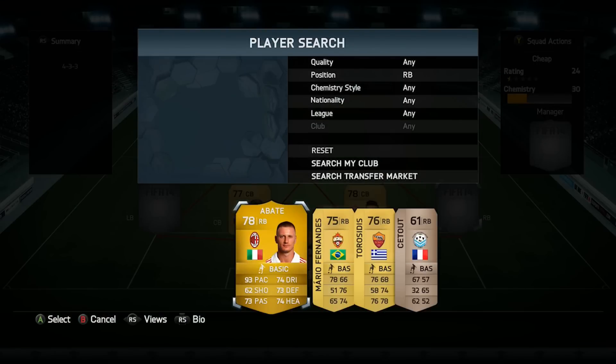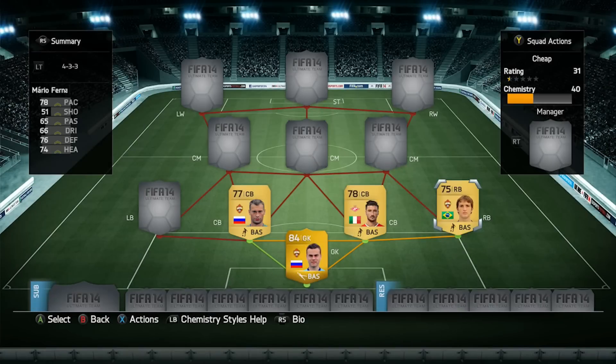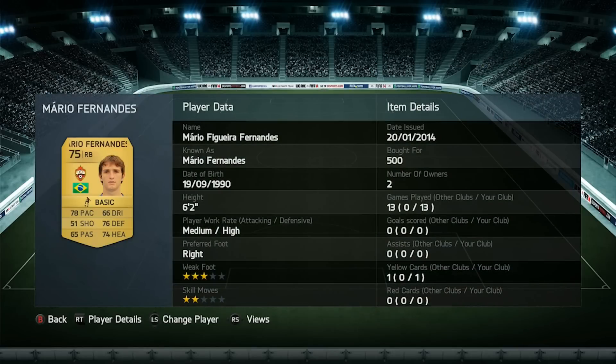Moving on to right back, we've got Mario Fernandez — he's 75 rated with 78 pace, 76 defending and 74 heading. He gets down the line quite a lot and he's not small either; he's six foot two. He's got a high defensive work rate with medium attacking, so he isn't always stuck up field and he does get back.